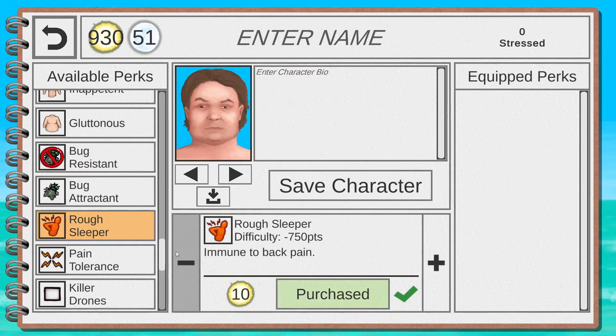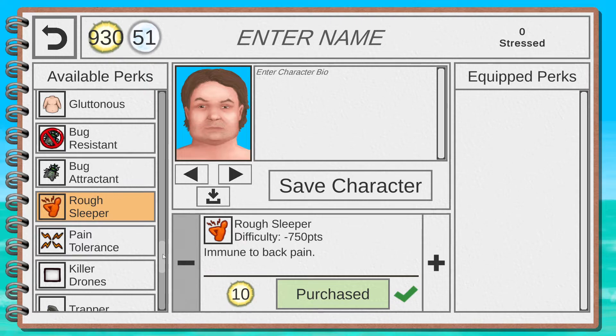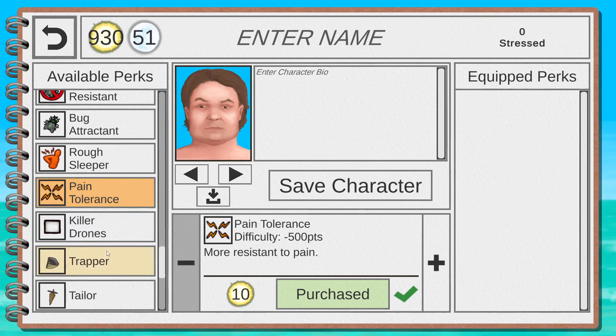Night Vision is an amazing perk — if you can reach 2 Moons, pick it up. It trivializes so much in the game since light and dark no longer matter. It does remove some charm from the base experience though. It's particularly useful paired with Sun Allergy — a really hard perk where you can barely be in the sun and have to hide in the cave during the day.